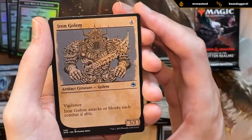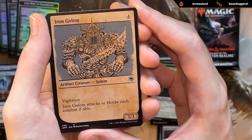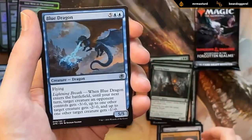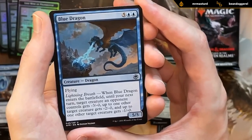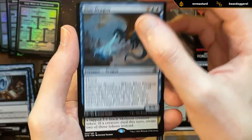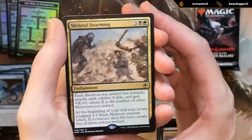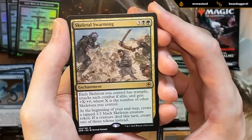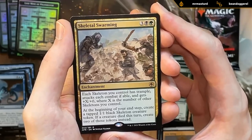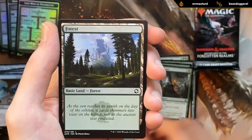Got an Iron Golem with alternate art — five-three vigilance that has to attack or block each combat if able, another fine card. Got a Blue Dragon — pretty exciting, five-five flyer that shrinks the opponent's team. And our rare: Skeletal Swarming! Well, we might be going black-green. Gives us access to Skeletal Swarming and Spider Queen, and we've opened some pretty good black and green cards in general. And a forest.